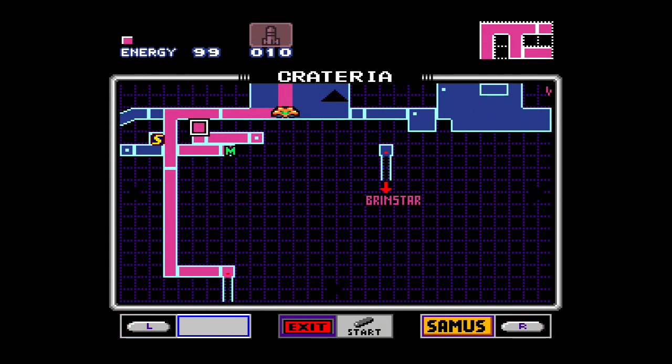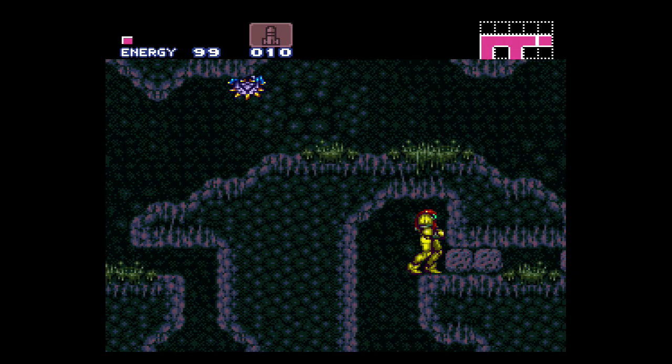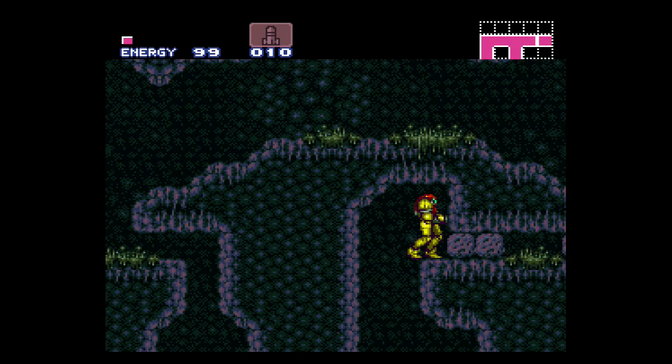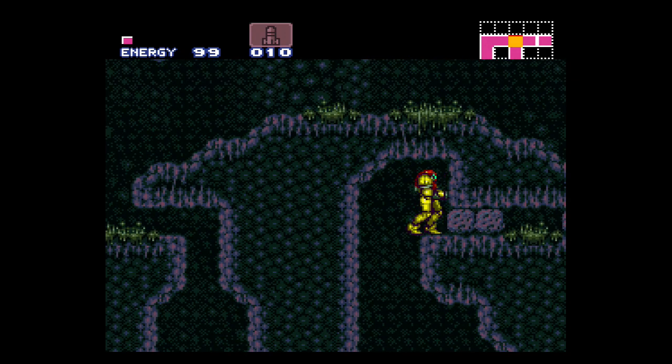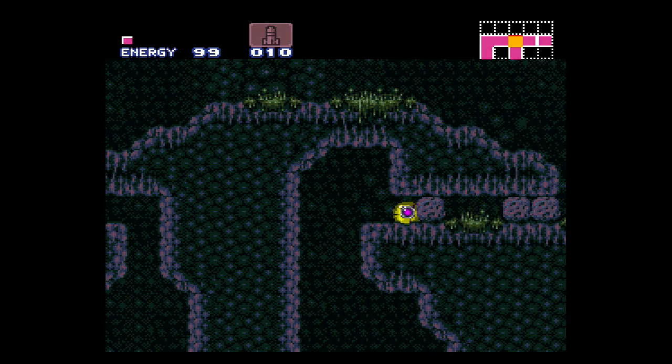Hey everybody, this is TheNintendoPan. Welcome back to more Super Metroid. In the last episode, we set course to the series space station after finding out that the Metroid larva has been taken. And now we set course here on the planet Zebes, where we have to hunt down the space pirates that took the Metroid larva. And in this episode, now that we've got more power-ups, let's get out of this area.